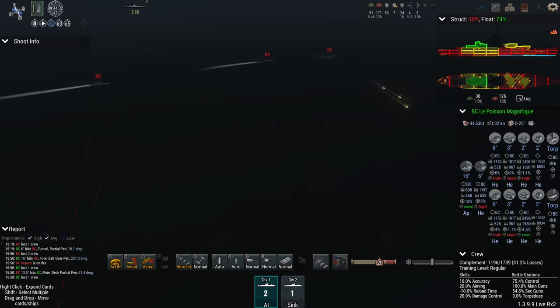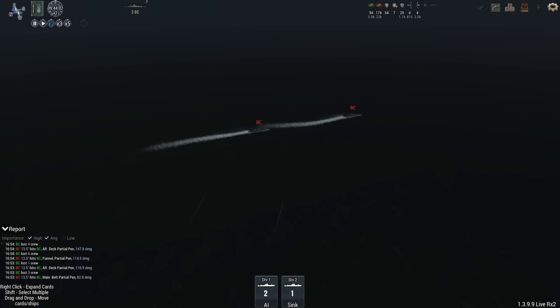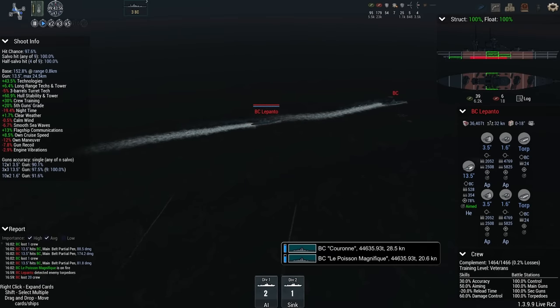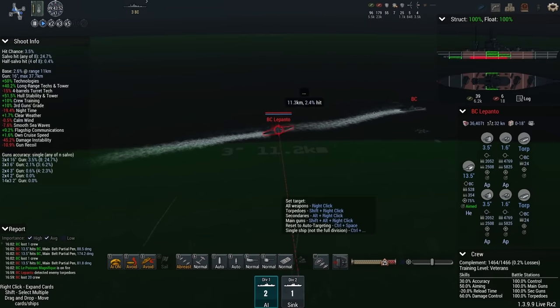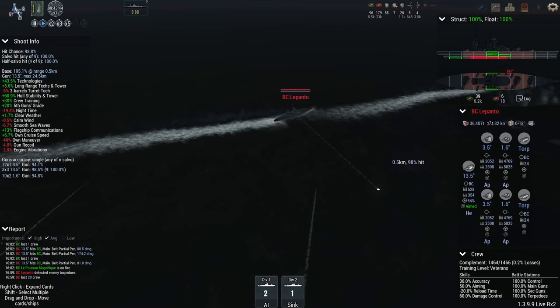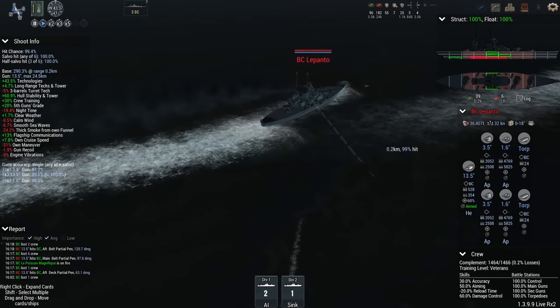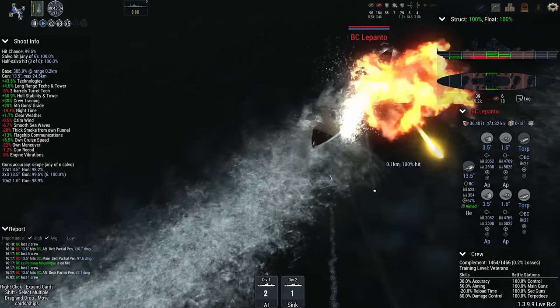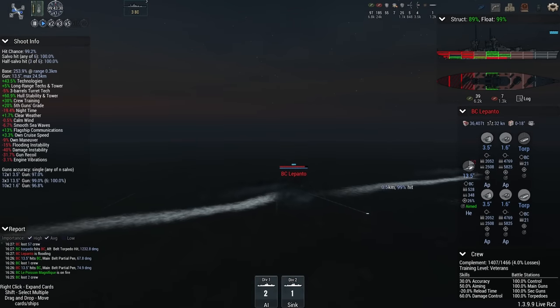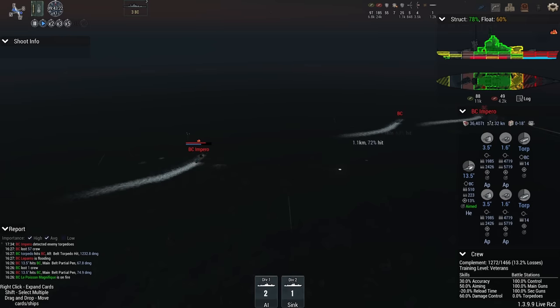Where are all those torpedoes? Here we go — 1, 2, 3, 4, 5, 6. I don't see the Impero getting hit by that one. This torp could hit — it's a 24-incher, you really do not want to get hit by that. Lepanto is turning desperately but it's too late. Hit — 1,200 damage, flooding on her stern. The Impero did not get hit by a torpedo.